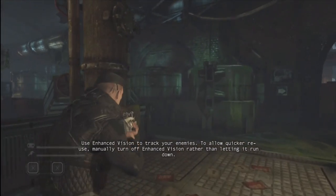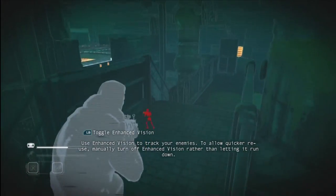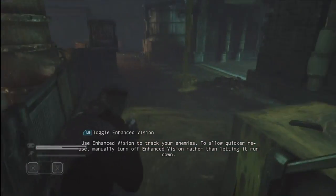Use Enhanced Vision to track your enemies. To allow quicker reuse, manually turn off Enhanced Vision rather than letting it run down.